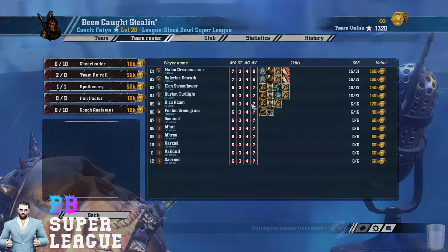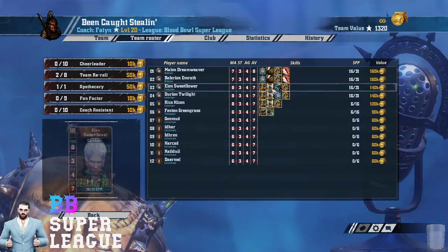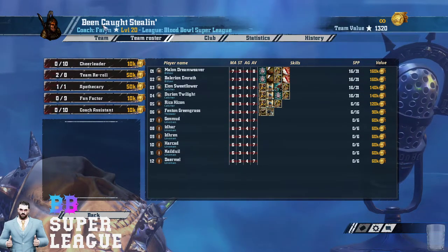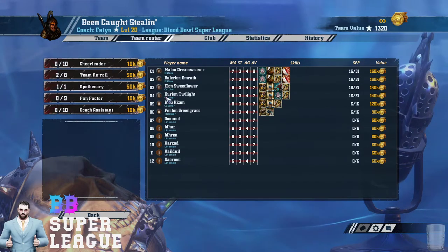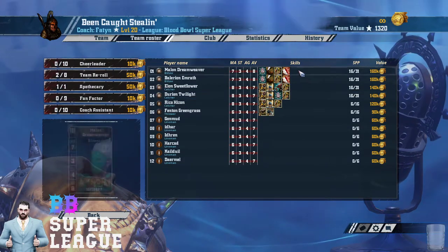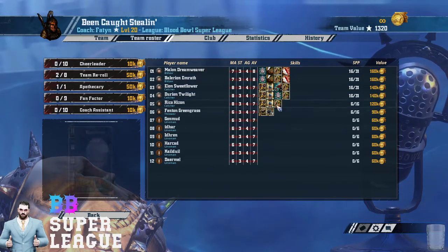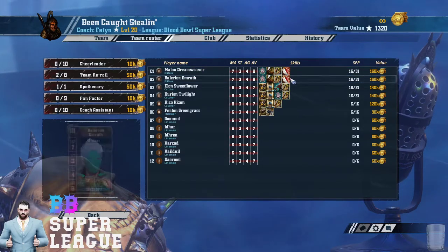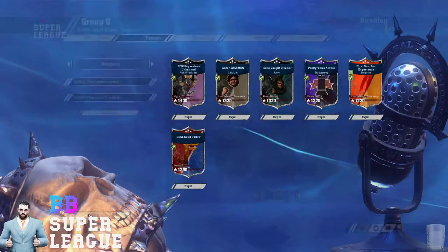Fatin has gone with the exact same team that KFOG took at the Blitz Pit 10 finals — same rules — and he's even called his team 'Bean Court Stealing', literally stolen from PTK. It's a great build: loads of Blodge and Rog, loads of Dodge, Leader, Guard, two Blodge Guards, Sidestep — really stacking the skills on the Blitzers. It is a monster team.